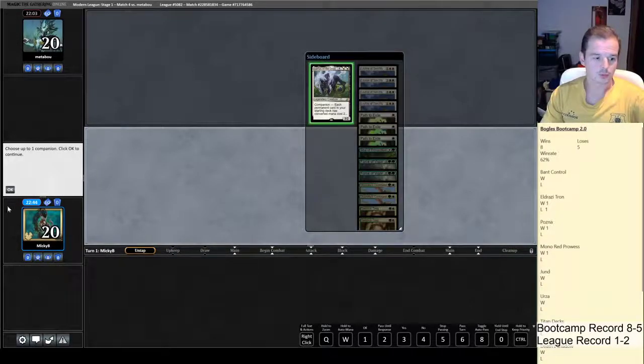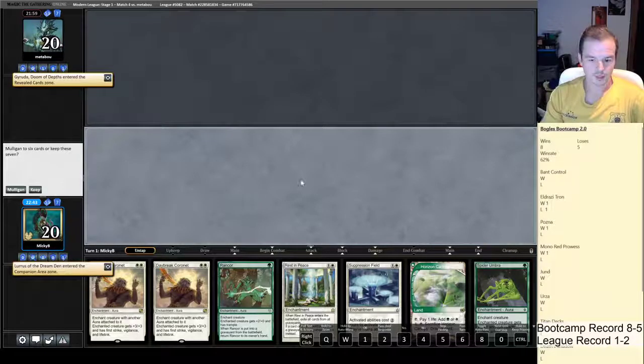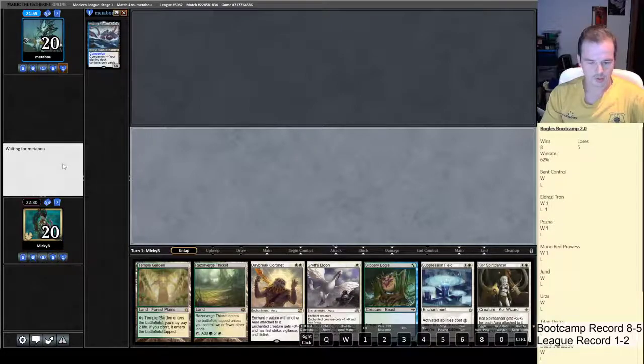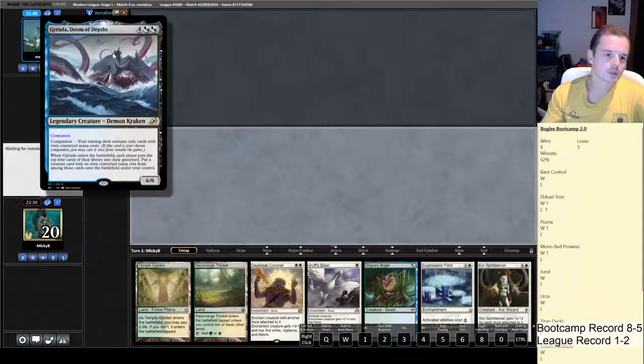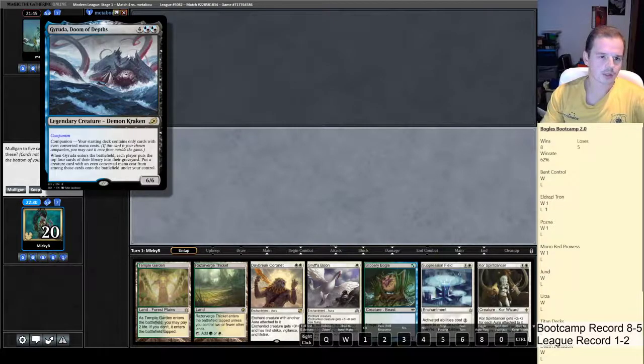Here we are — we'd like to play first, reveal our Companion, and see what our hand is. Hopefully it contains Rest in Peace. It does contain Rest in Peace. But I don't have a creature, I don't have two land — still tempted to keep it. Let's Mulligan, look for something better. We'll keep this, get rid of the Suppression Field, and look to go in on Core and win with Core Spirit Dancer. Could get blown out by Granloch though.